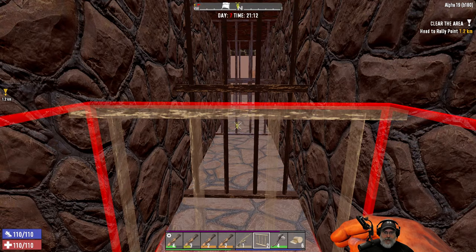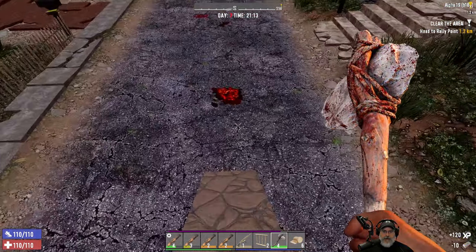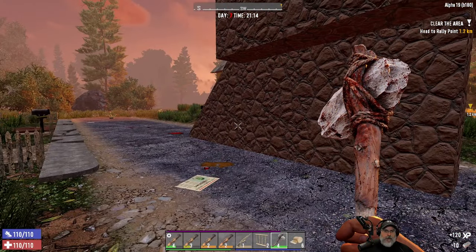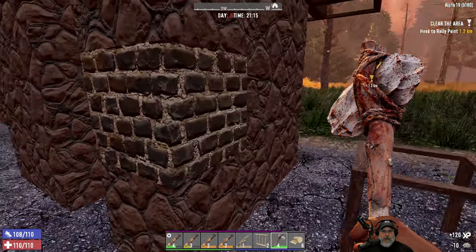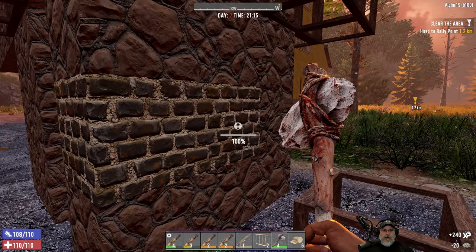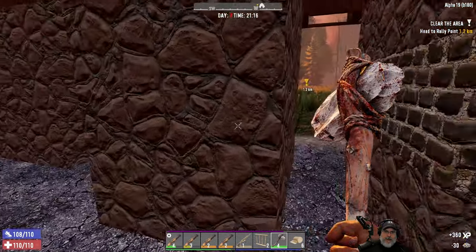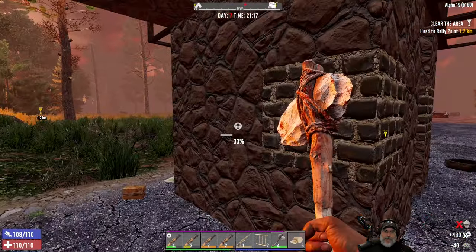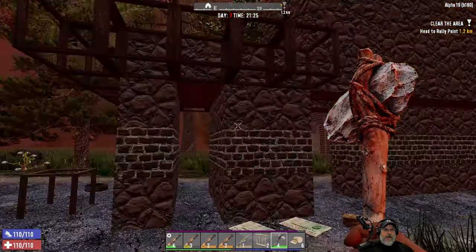So we've got 23 ingots. Let's do this bottom one here, but we're going to save the rest of our iron ingots. Let's get the second block upgraded to cobble, because that's the one that's going to take the most hits from the zombies. Alright, that's done.